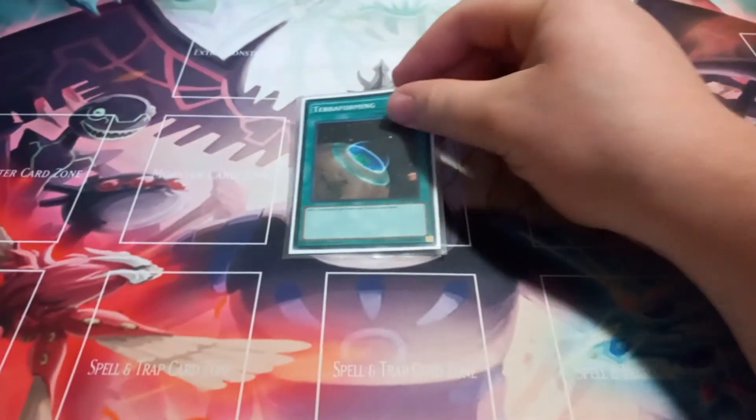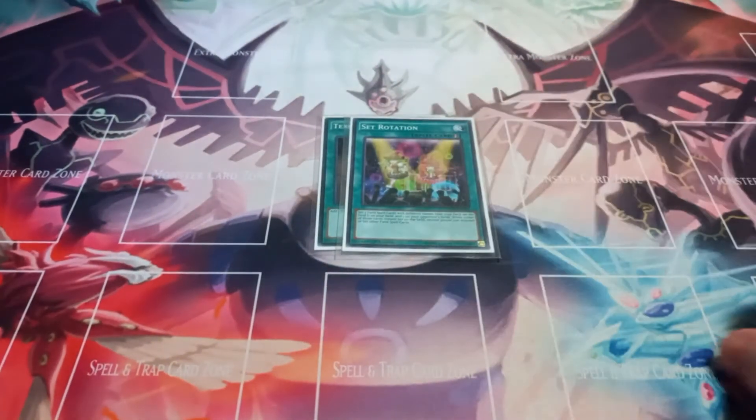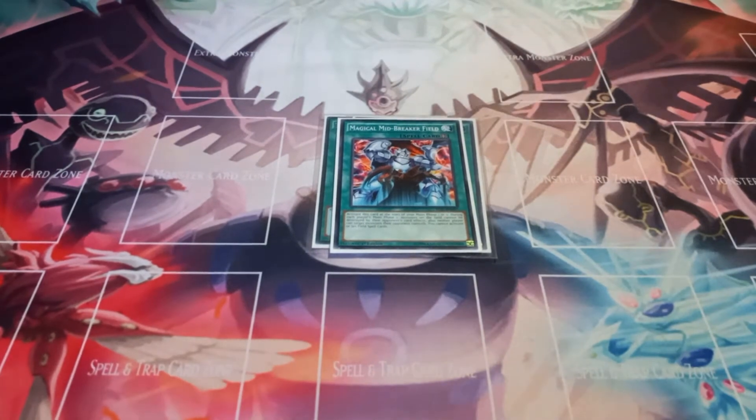Then for spells, I play one copy of Terraforming since you do need your field spells in order for the Earthbounds to work. Set Rotation, just so you can prevent your opponent from playing new field spells while getting to one you want simultaneously. Then I play one copy of Magical Midbreaker Field.